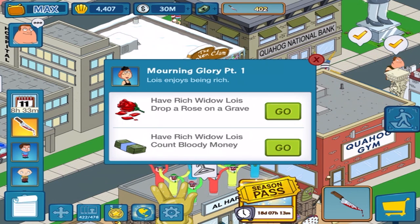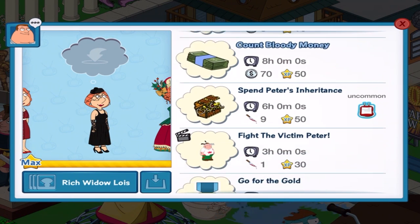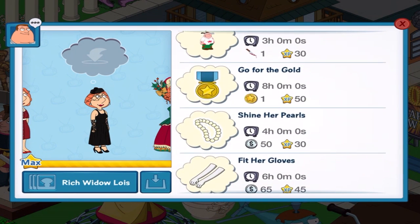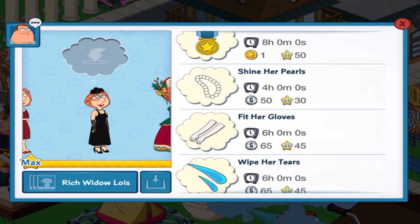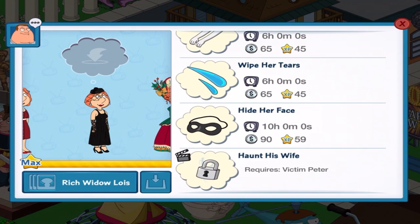Rich Widow Lois quests: drop a rose on a grave, and count blood money. We've got drop a rose on a grave, which is a one-hour quest; count blood money; spend Peter's inheritance, which drops blood for Detective Cleveland; fight the victim Peter; go for the gold; shine her pearls; fit her gloves; wipe her tears; hide her face; and haunt his wife.